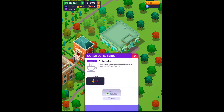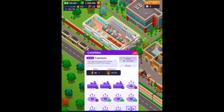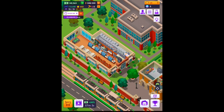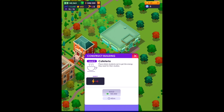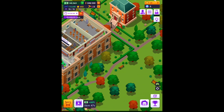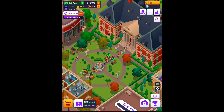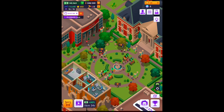There's something else we can build — another cafeteria, a place where students eat and get energy for their studies. We already have one, so I'll have to wait to see the next meal time to decide if we really need it. It's going to cost about 180,000 bucks and take 45 minutes — not too bad. It might help shift some of the congestion from the main area.